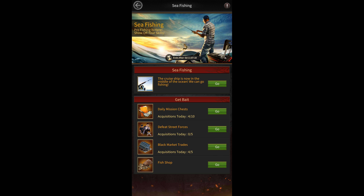Hey, what is up guys, it is me Flavio here, back with another Mafia City video. In this video, I'm going to be explaining how the sea fishing event works. The sea fishing event is part of the anniversary celebration event and you need to do it to get puzzle fragments for week 4.